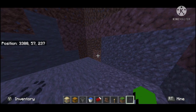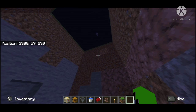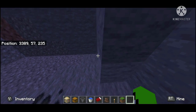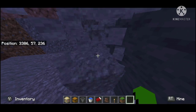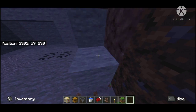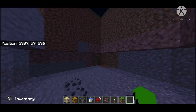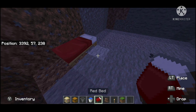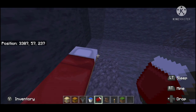Once you've done that, just make sure it's unblocked — one, two, three, four, five, six, seven. Then after that, just mine out two blocks inside and go all around just like this. Once you've done exactly what I've done here, grab your bed and place one right there, then one right there.